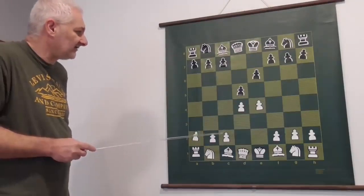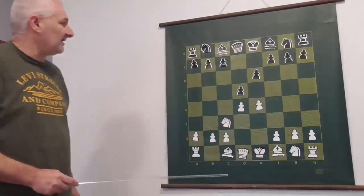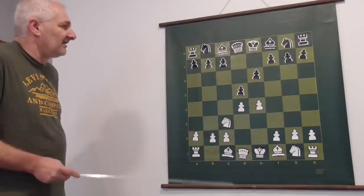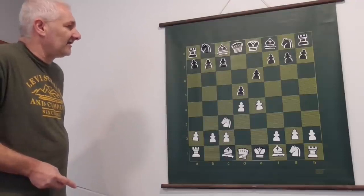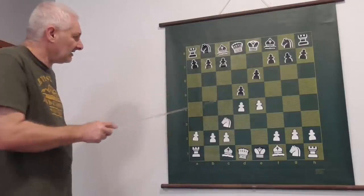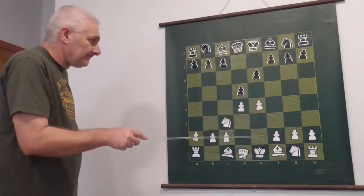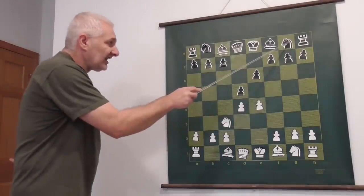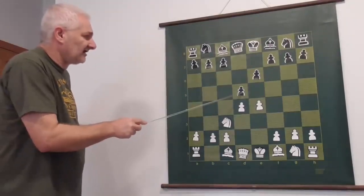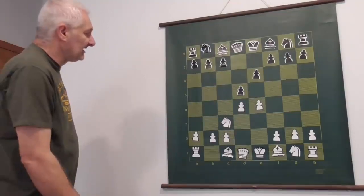The next move for white is usually knight to c3. Black has three main variations in this position: bishop f8 to b4, knight g8 to f6, or pawn d5 takes pawn on e4.